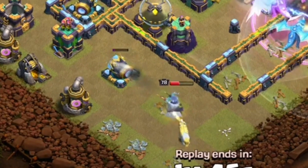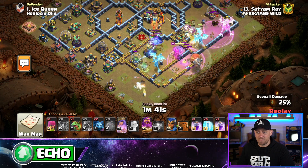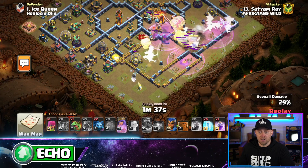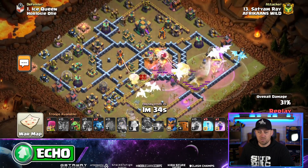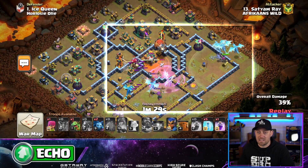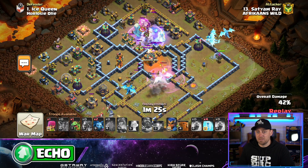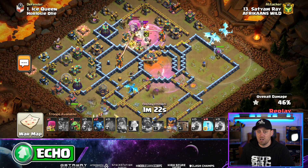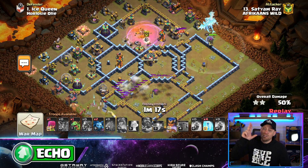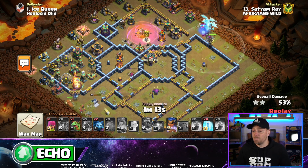Notice the Queen — she funneled down the southern portion of the base, just as you're supposed to do. Electro Dragons were spread wide. The Grand Warden is covering almost all of the Electro Dragons and the balloons, which worked out really nicely. The rocket balloons have nothing to attack, so they're not coming out of the clan castle. Blimp is in, freeze spells down — a bunch of balloons come out and take down the Town Hall, but the tornado trap that was just exposed took them down along with the poison from the Town Hall itself.